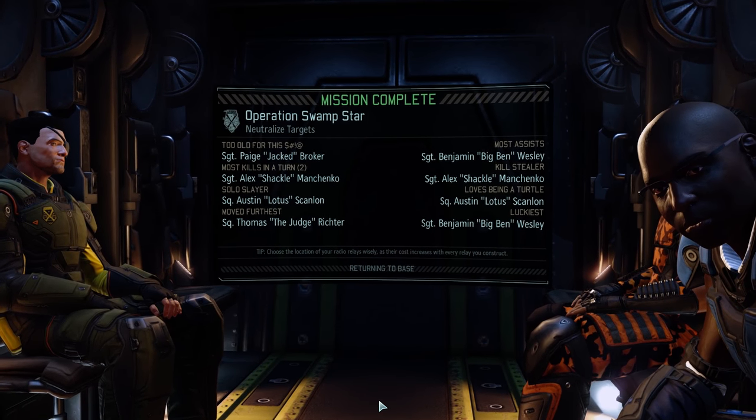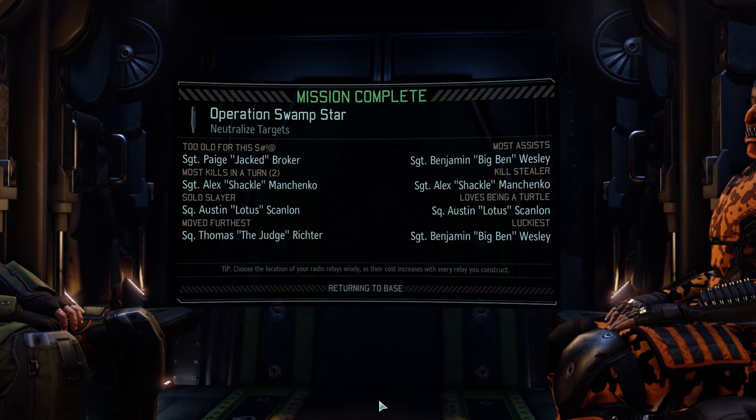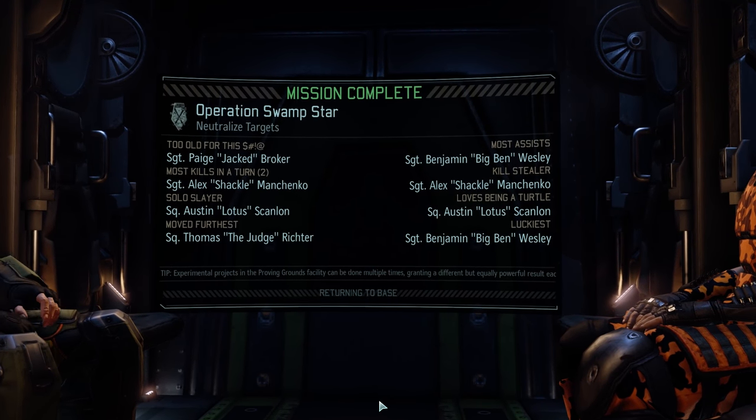Menace 1-5, hostile interceptors are on high speed approach - your window for extraction is closing. Okay, let's get these guys out. This is Firebrand in position for evac. We spent this time setting up our nice little ambush - the ambush actually went really well. Lost our first soldier. Sad day. Painful to get through that one. But it happens. She's officially too dead for this shit. Sorry Paige.